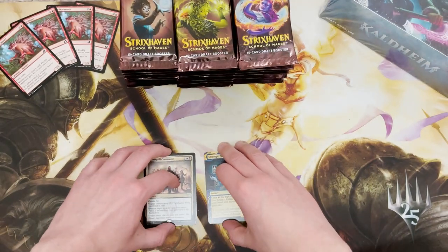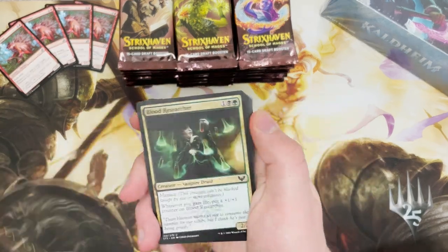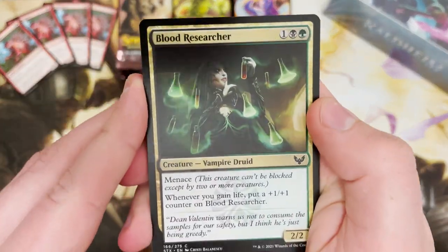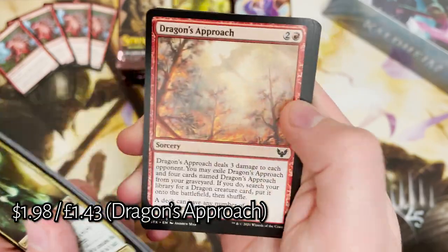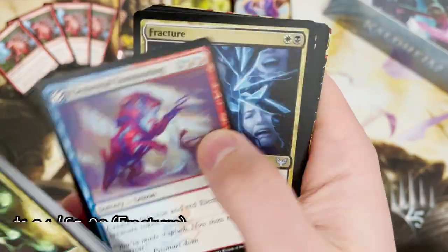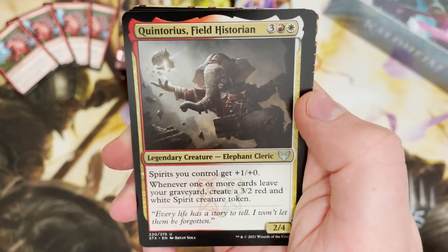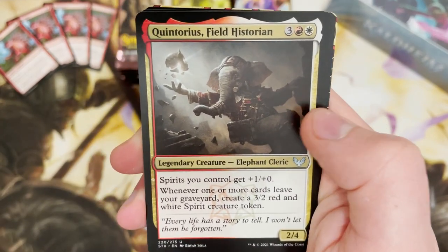Whilst we get started, let me know in the comments below what house you are in. I'm really interested to see what everyone's houses are. For me, I am Silverquill — team Silverquill all the way.